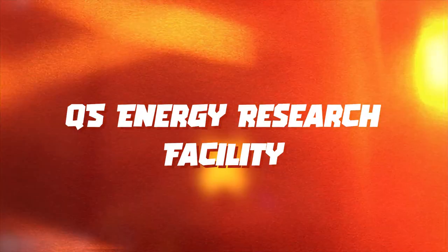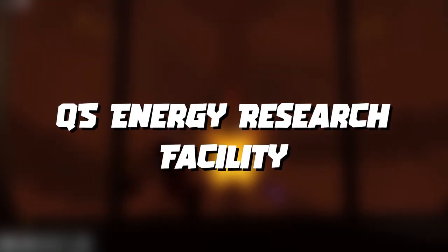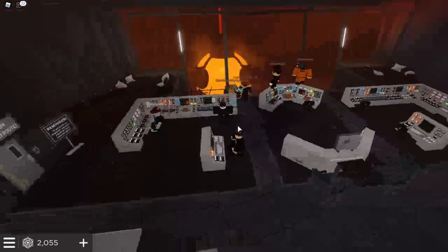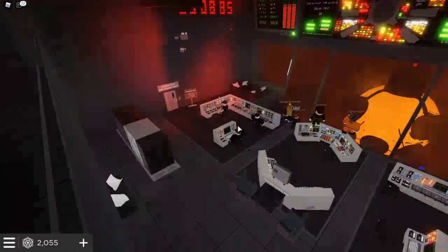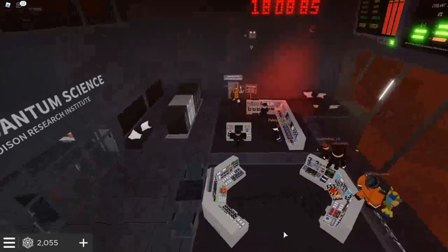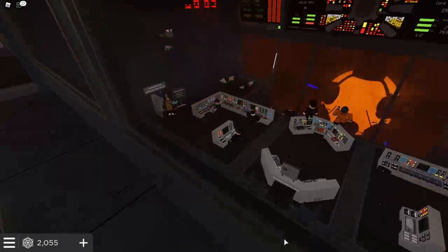QS Energy Research Facility is one of the most unique sci-fi roleplaying games. It is tied to a clan called Quantum Science Incorporated. You can explore the game's content by being part of their group, and you can get yourself a role, which you can use to access the overall content of the game.